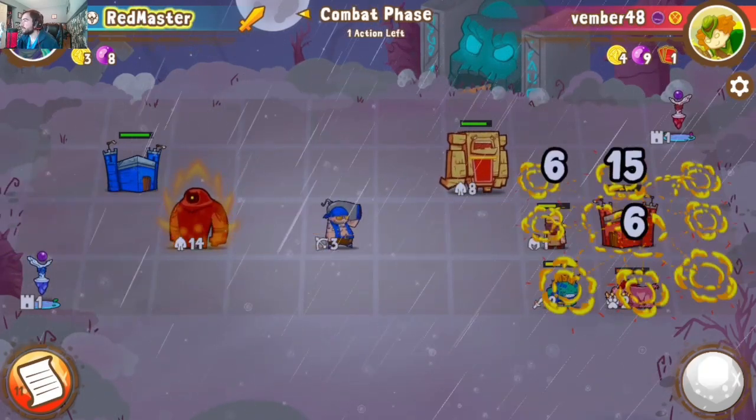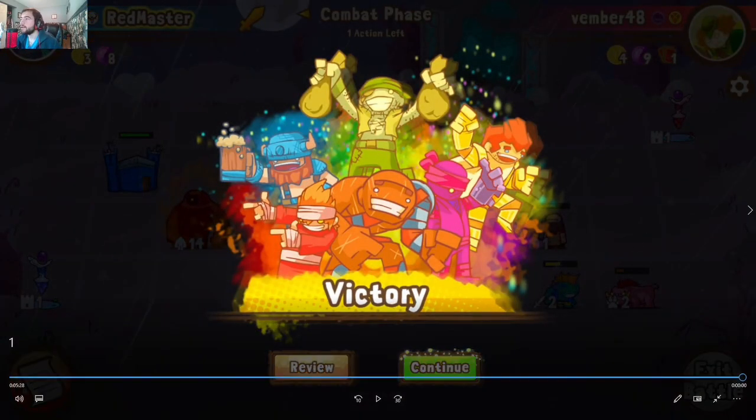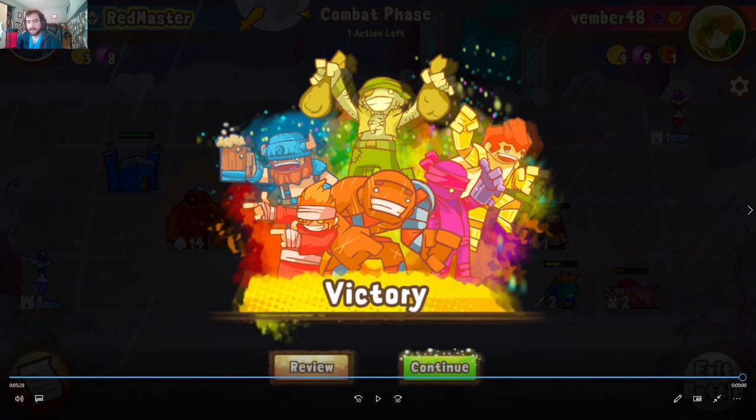We sneak away with the win, showing that even through all the misplays the deck can recover quite well. Uge definitely would have had it if we didn't have the initiative. Can't be good when that happens on the receiving end, but game one locked down with the win. Let's jump into game two.